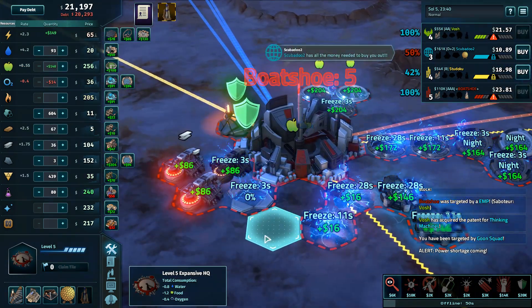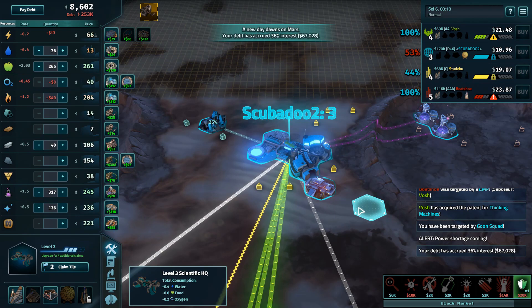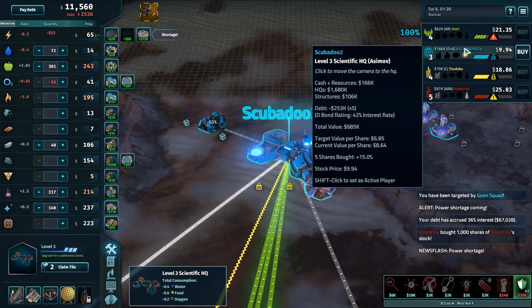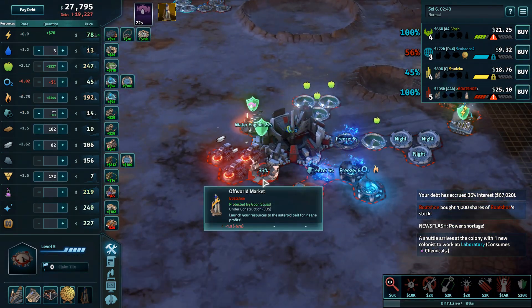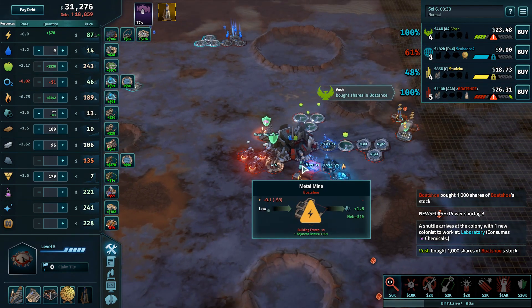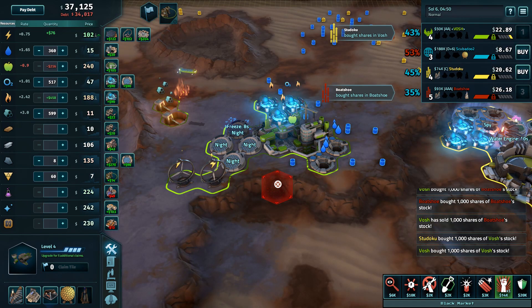This is when Scubadoo starts really falling out of things. The D+3 interest tick — that's sixty-seven thousand dollars of interest. The new target share price went down again to under seven dollars. The heads-up play for Boatshoe would be to cancel the off-world and put that money towards picking up Scubadoo. You can get so much stock there — although Vosh is going to make Boatshoe not think about that option.